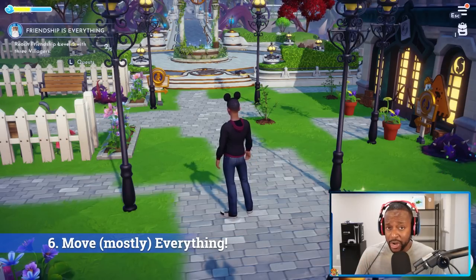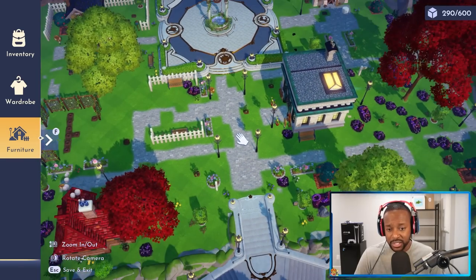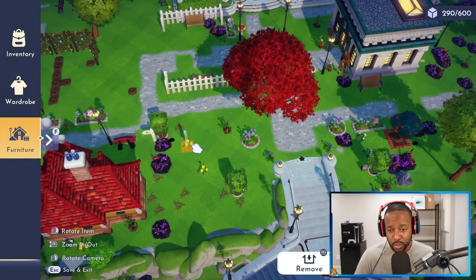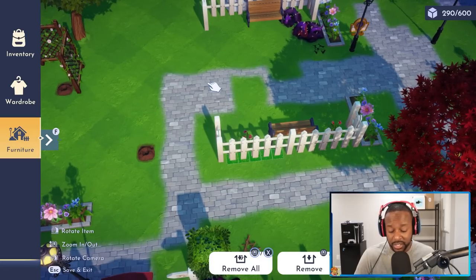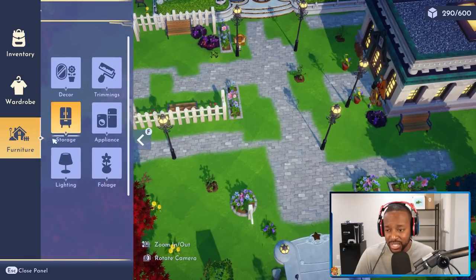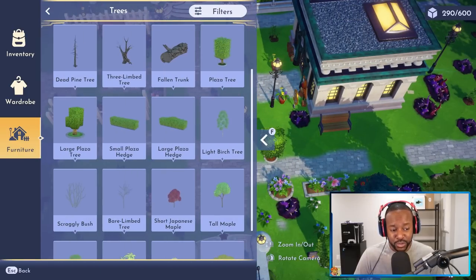Here's something I discovered while messing around in the menus: if you press V on your keyboard on PC and go to Furniture while you're outside, you can zoom out and literally move many objects around your map. You can move trees, fences, lampposts — or remove them. If you make a mistake, you can hit 'Undo All' to put everything back. So you can decorate the outside of your island as much as you want.